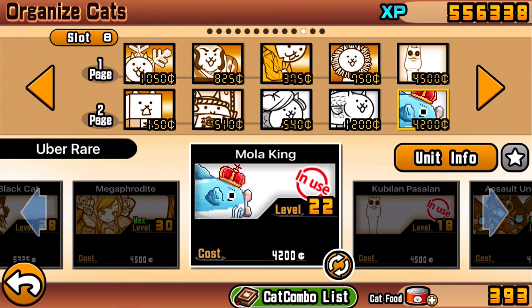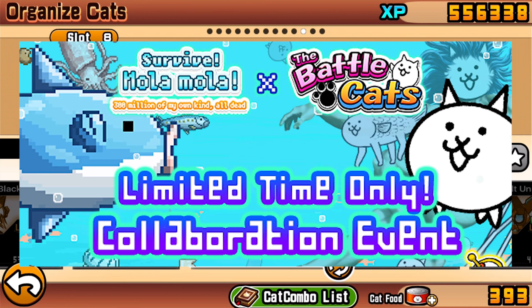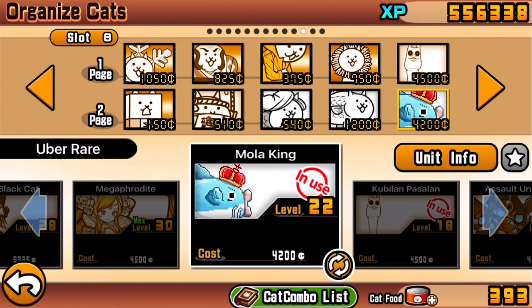There was something called 'Survive Mola Mola' - it was basically a collaboration between Battle Cats and another game that's super fish-based. I actually tried it before, it was sort of fun, but I deleted the app because I got a little tired of it. Still an interesting concept. I decided to cover this particular uber cat today - it's only level 22, which I'll explain as the video goes on.